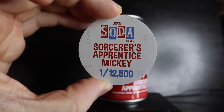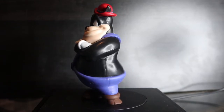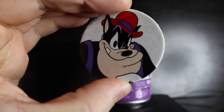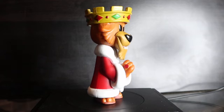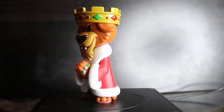Two Pete sodas — three, two, one — two commons! He is massive — holy crap. Still really cool common Pete figure. The pog has a white background, limited to one out of 7,500 for the common. Next is Prince John — MD has opened multiple cans of this off camera. Three, two, one — common. International can background, limited to one out of 4,200 pieces.